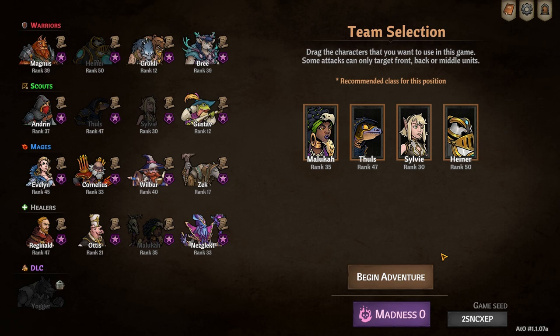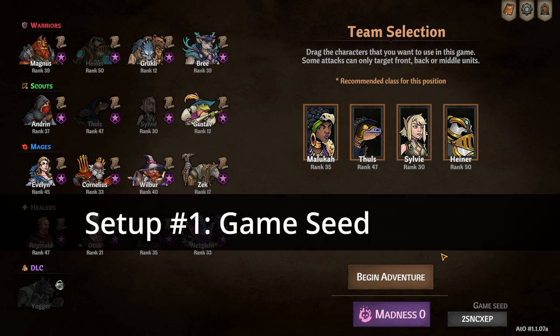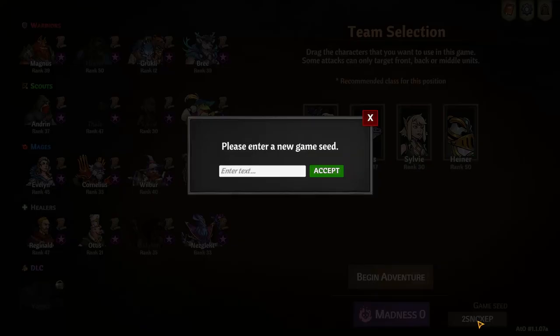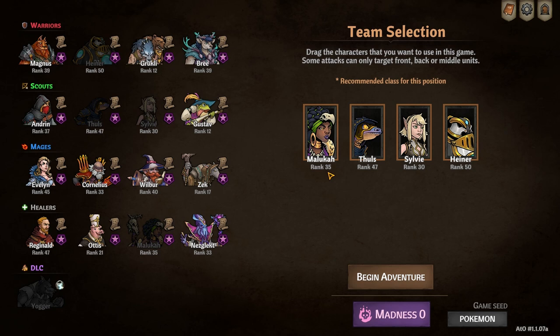There are only two things you're going to need to know going in. First, this will require multiple random events to spawn on the same file, so to make sure that you can do it, you're going to need to start your game with a seed that has all the events. The seed I used is Pokemon. This seed might stop working eventually if a patch breaks it, so I'll try to update the description of this video if the seed changes at all.